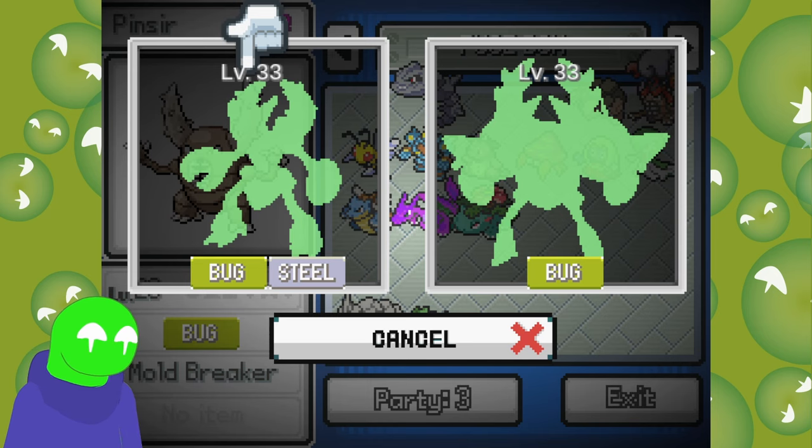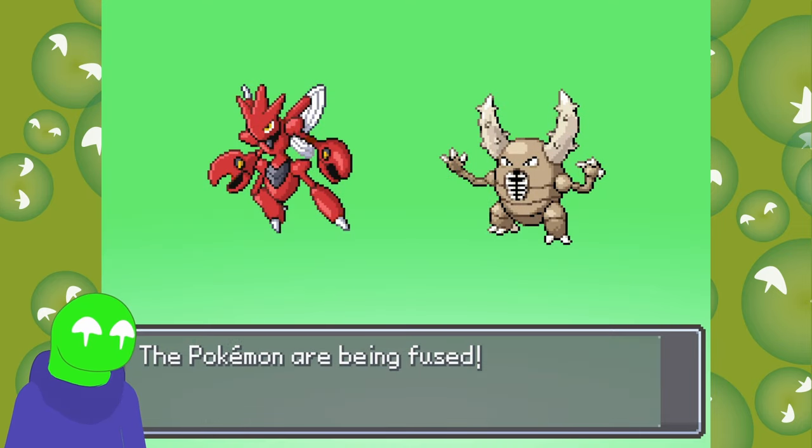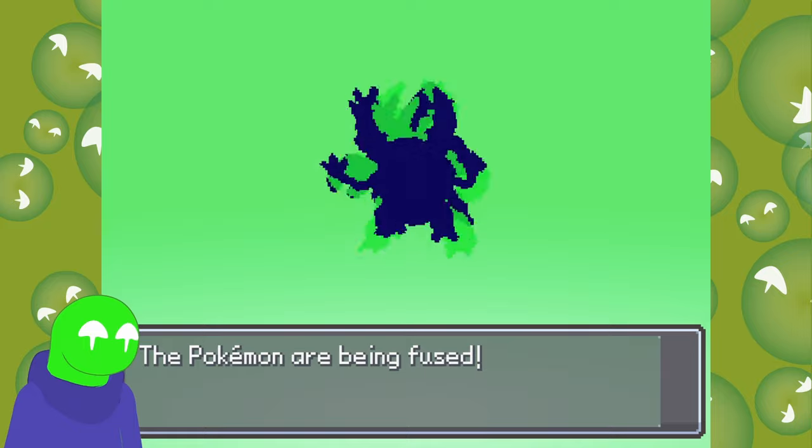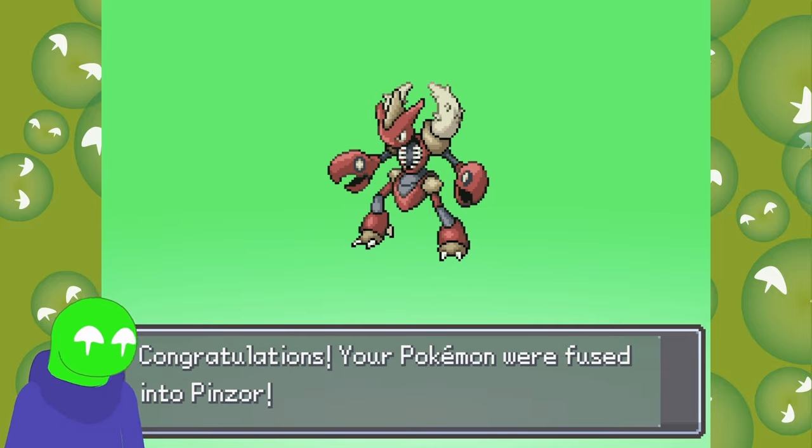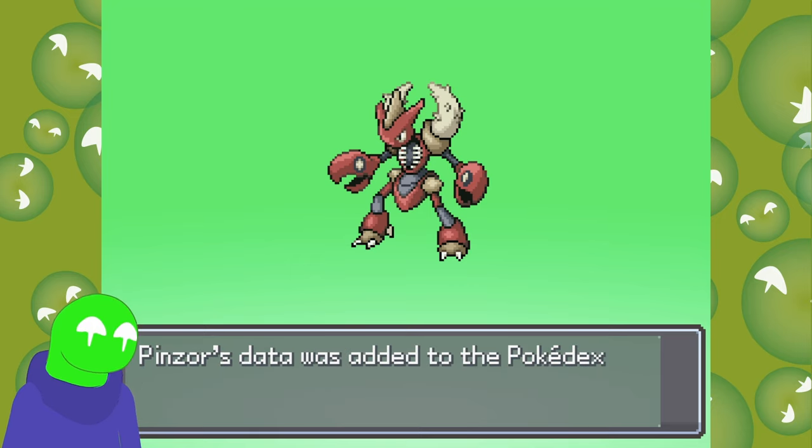Oh my God, that is amazingly cool looking. The silhouette is so cool — both of them. One looks really top-heavy and the other bottom-heavy. The mouth on the chest is not fun, but everything else is super cool. I like that it got Scizor armor. That's really cool.